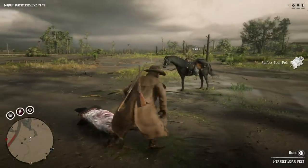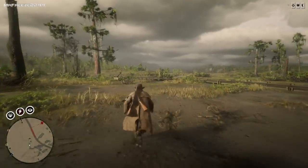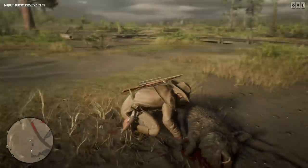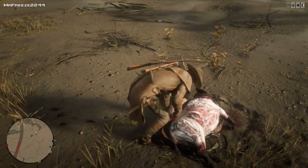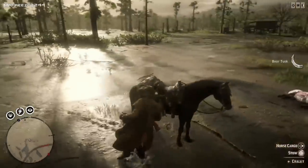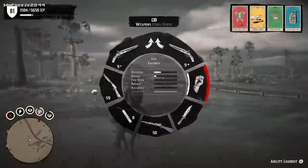We're going to skin these and obviously get the boar pelt, as well as animal fat and tusks, which go for quite a lot. And also the pork meats — you can carry 20 of those, which go for quite a lot of money. So we're not just selling the pelt, we're selling the meat as well, which not a lot of people tend to do. Big game meat, you can get $4.75 just for carrying 10 and you get three from each animal. Even if it's a one-star boar, it's always worth skinning.